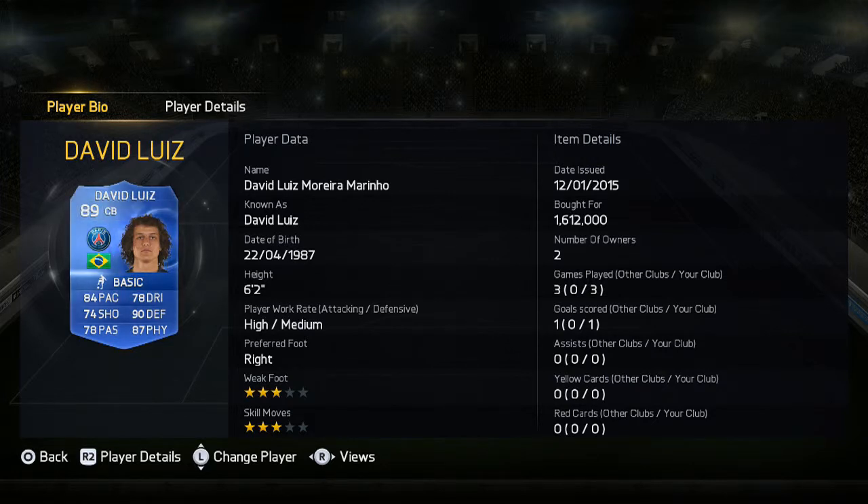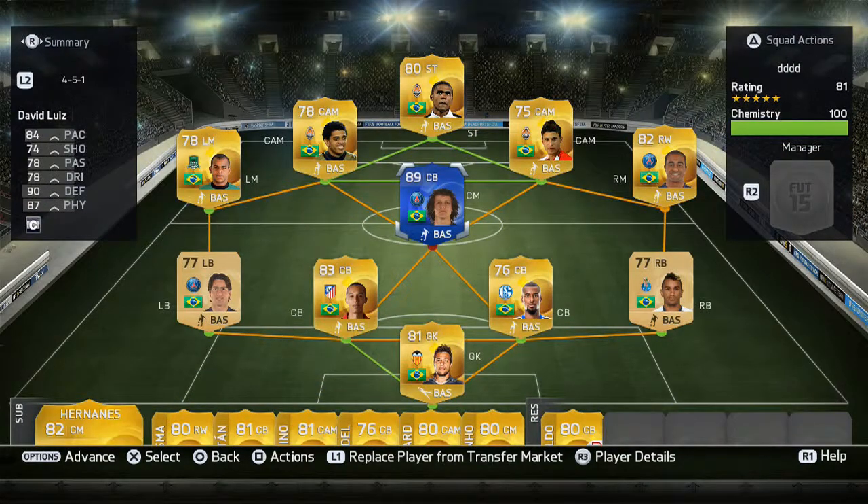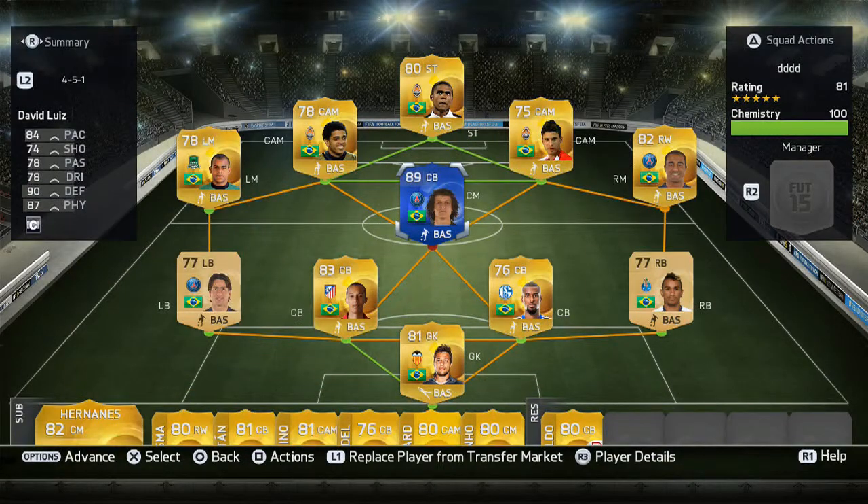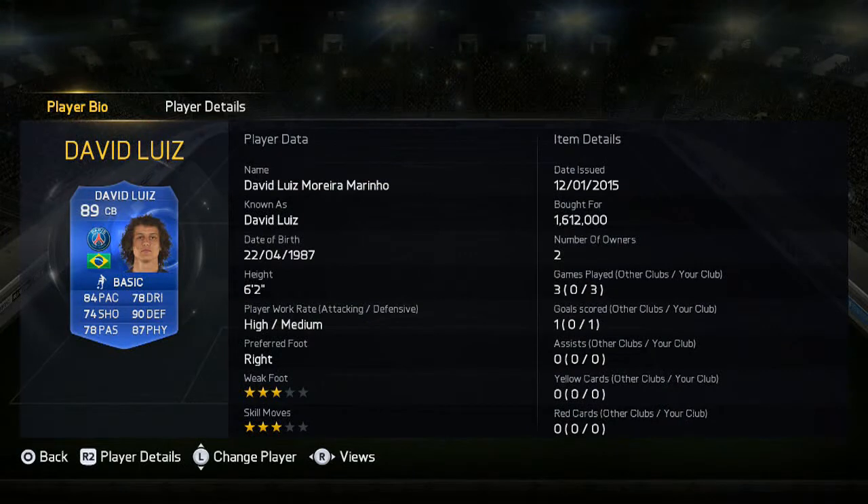I've only played three games but he did a lot in those three games. He only got one goal, but I played him in midfield because I feel with stats like that he's wasted at centre back — he's got good shooting and stuff. I also played him at centre mid for half the game, then moved him to centre back in the second half. He has a great long shot. Stats: 84 pace, 74 shooting, 78 passing, 78 dribbling, 89 defending, 87 physical. He's 6'2" — literally a monster in midfield. This is an 89-rated Team of the Year David Luiz review.